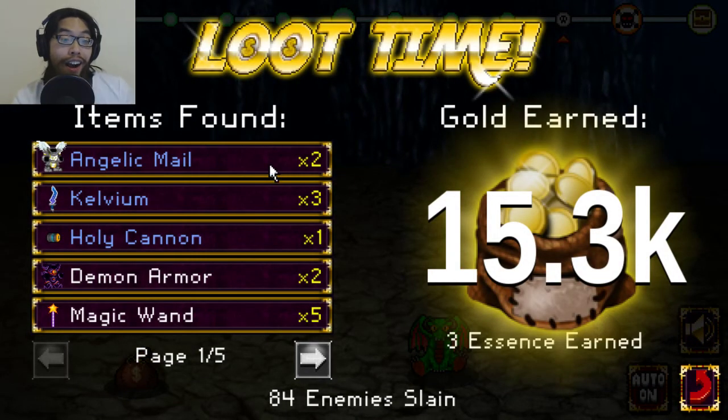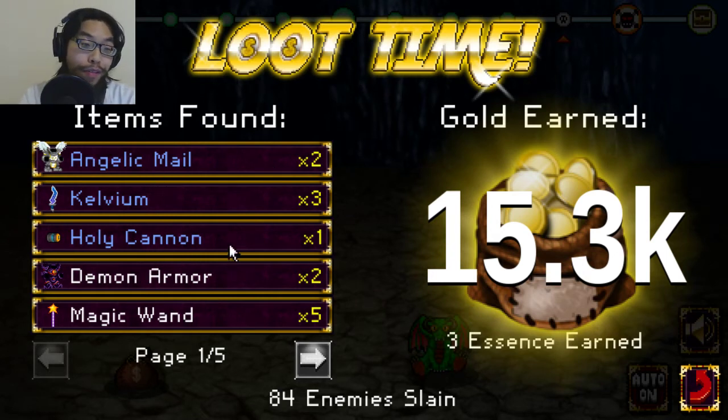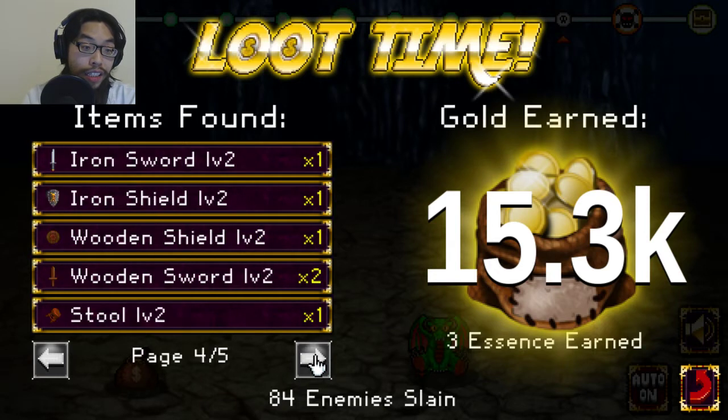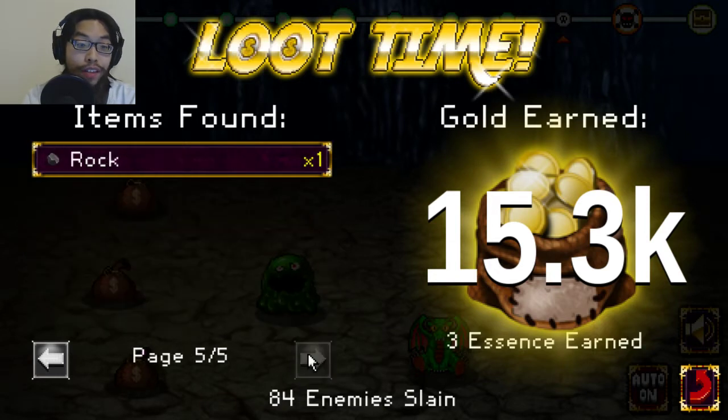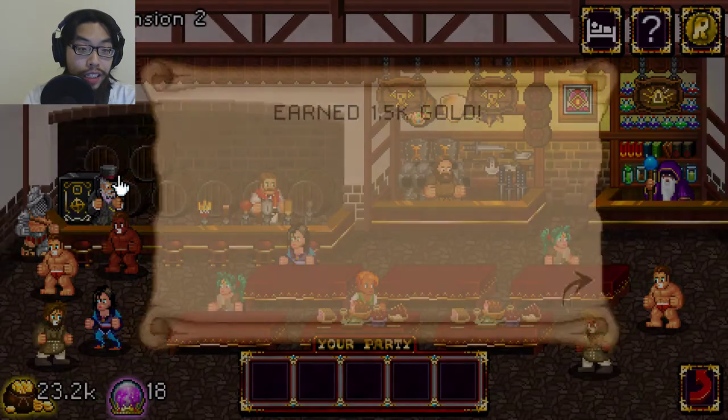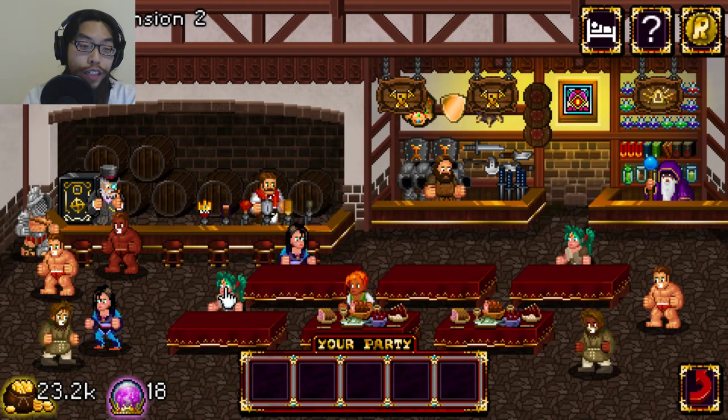Blue is the rare item — the blue bag is the rare item. Angelica, Mayo, Kelvium, Holy Cannon — and then that's it. Damn, look at all those items, yo. 15,000 gold, three essence, 1,500 gold, yo.